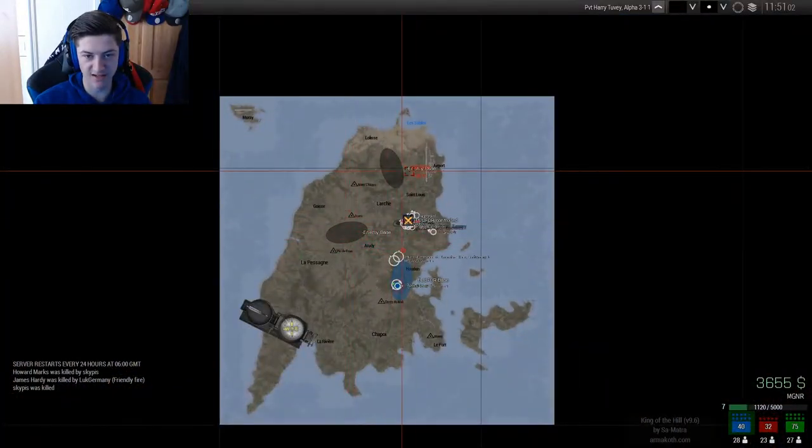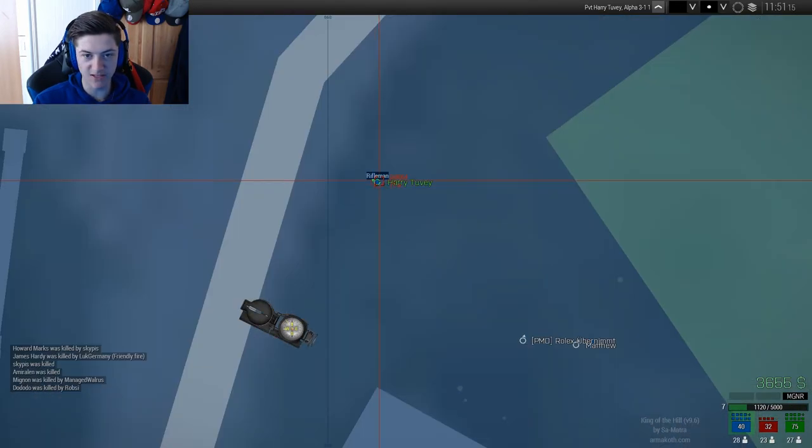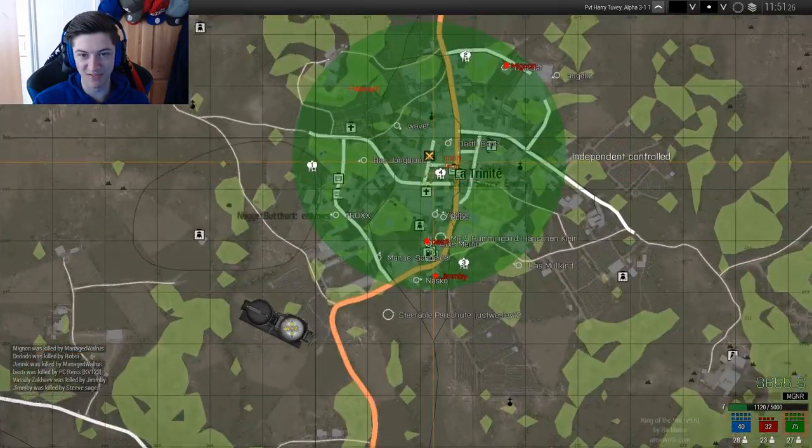This right here is the ARMA 3 map. This is where we are on the map right here right now. This is the online server, and this is the entire map. This is where the enemy bases are, and this is where we have to go.